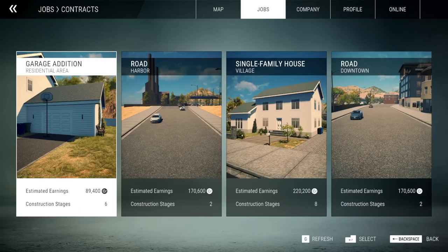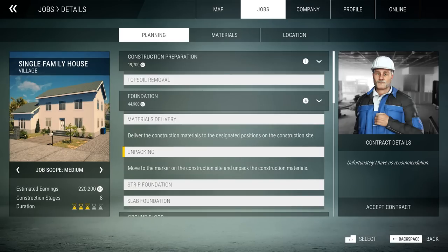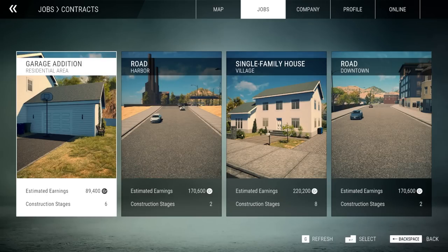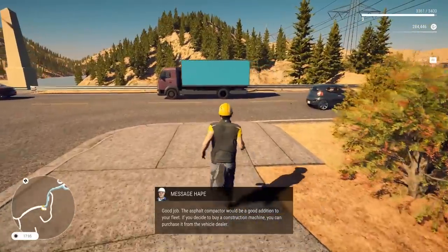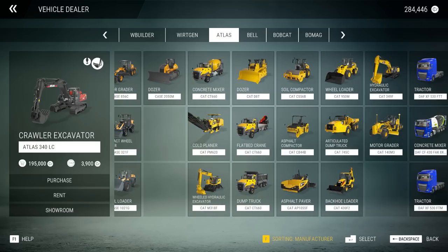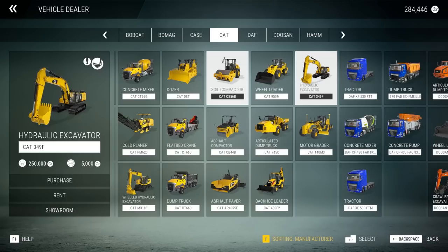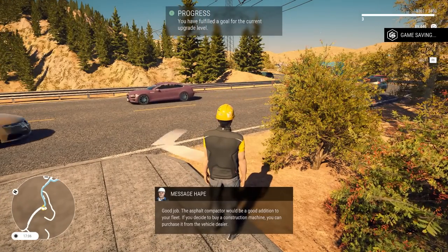Now we have a lot of extra things to do - single family village, topsoil, floor plans. This looks like a whole house build with a lot of different stages. The garage addition has about six different stages but the earnings weren't as good. Let's go to the vehicle store. I kind of like the wheeled excavators but I think I'll stick with the traditional track. A Cat excavator is 250,000 - that's expensive. This crawler one is only 195,000 - let's just purchase this one.